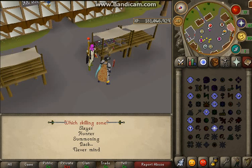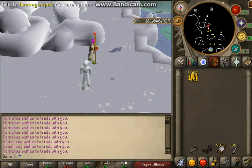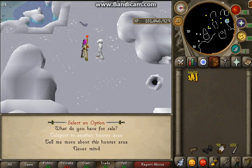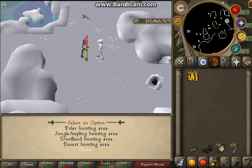I think you need about maybe 70 Hunter for this — it could be more, but it isn't really that high. In fact, it's less than 70 — I'm pretty sure it's 69. You've got to teleport to another hunting area, then you go to the falconry hunting area.